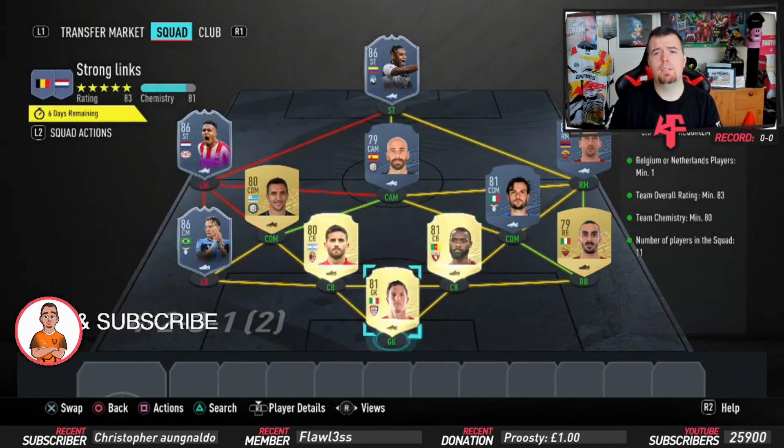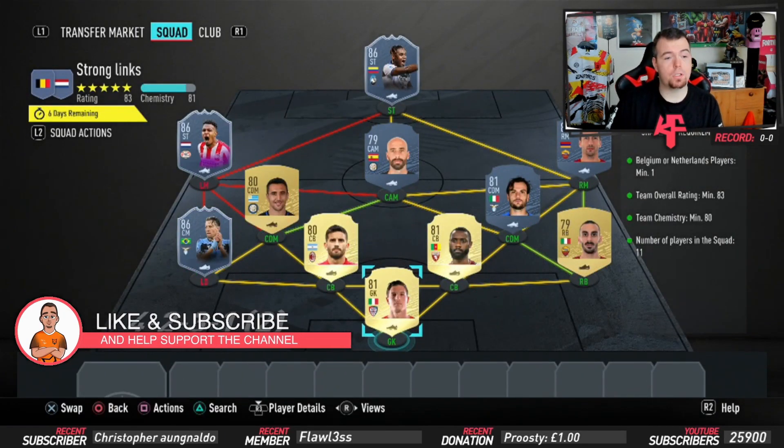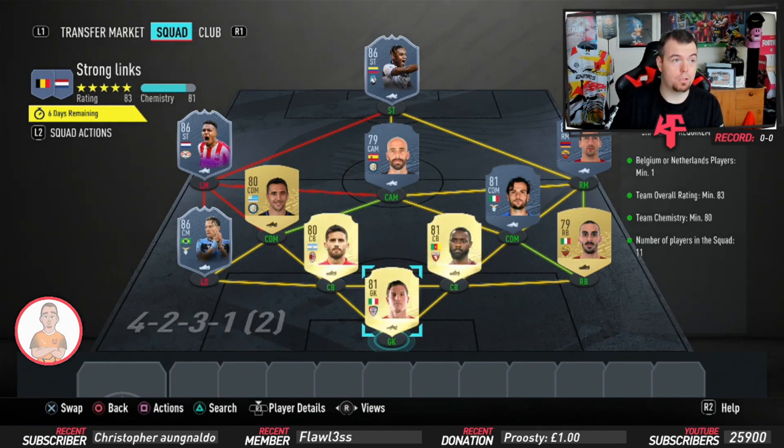Just to let you know before we get into it, these are Footbin prices at the time of doing this SBC, which has been out for nearly two hours because it's taken me that long to do it. Business notes will always be cheaper - don't forget prices do fluctuate.